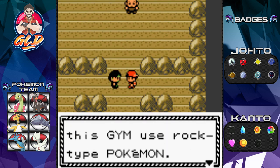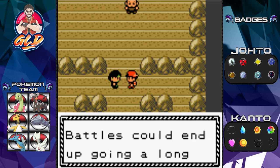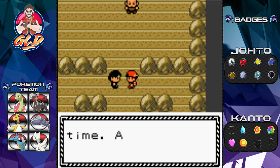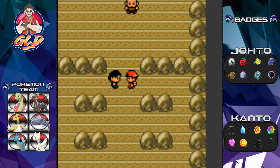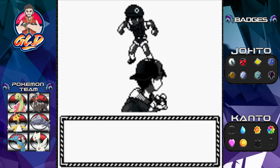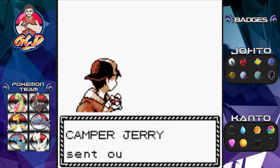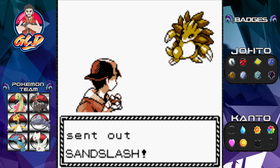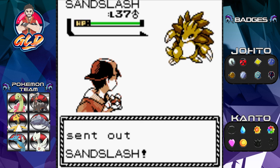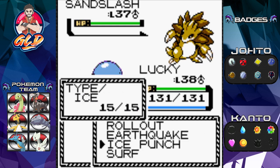The trainers of this gym use rock type Pokémon. The rock type has high defense so battles could go a long time. Are you ready for this? Here we go taking on Camper Jerry — he's coming out with his Sandslash at level 37, so that's an appropriate level for Lucky.